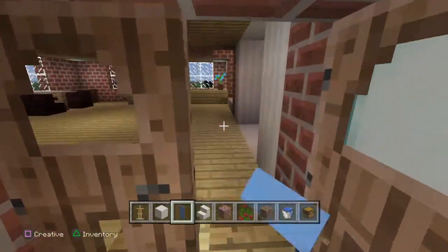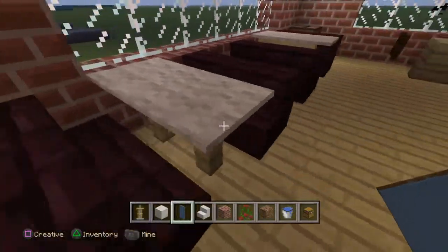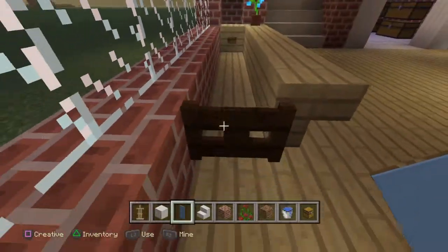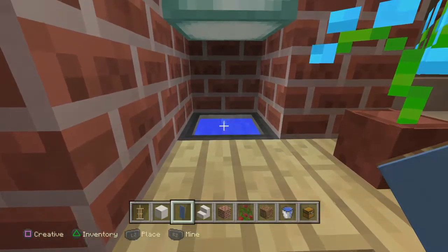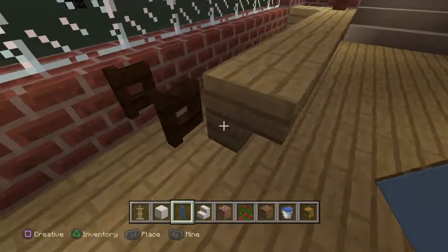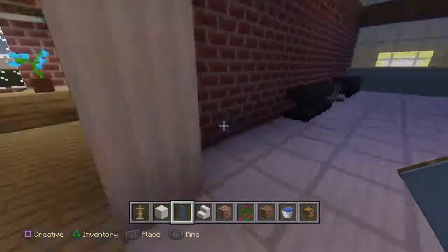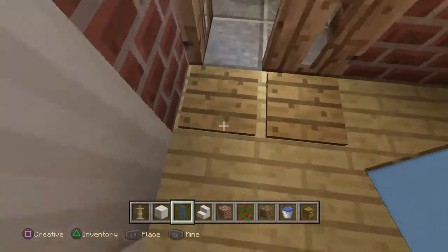I got this bar-type setup where you can buy food, get drinks, and play on this jukebox. The kitchen is where food will be made, and my garage that I'm the only one allowed into.